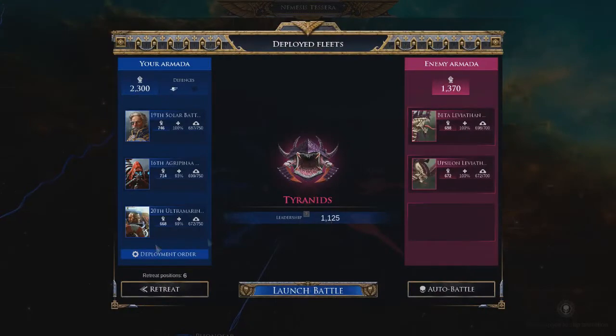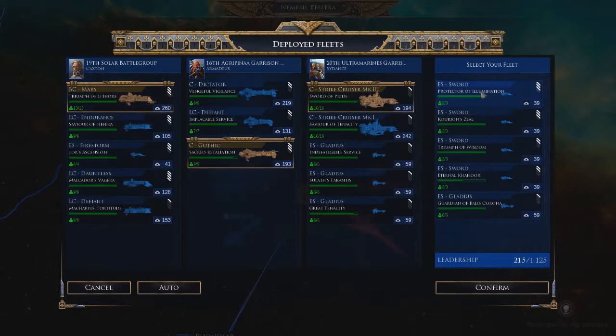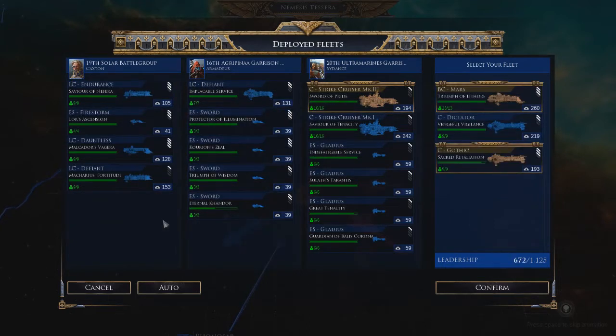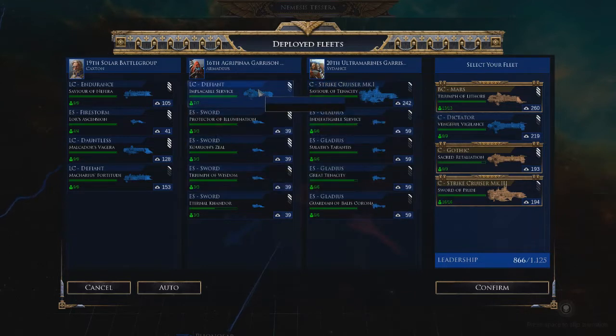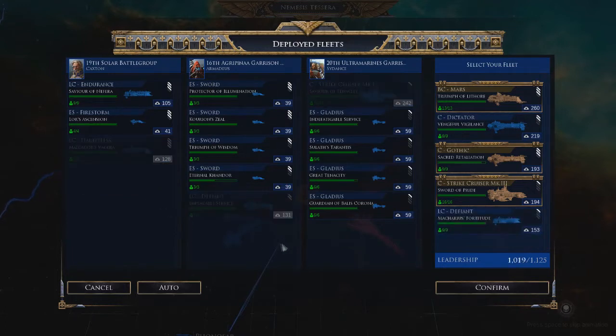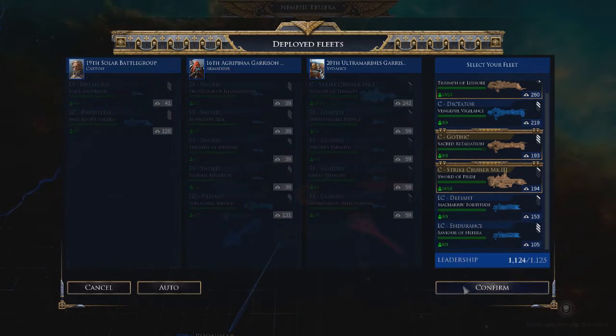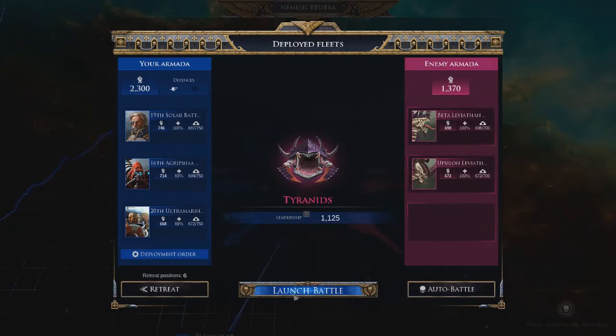Two fleets. Deployment order. I want as many Novas as I can get — so that's three. I forget which one of these has actual deployables. Let's get an Adeptus Light Cruiser in here. Actually, let's get a Strike Cruiser Mark III, the Space Marines. A Light Cruiser here. Actually, you know what, we'll go with the Defiant, and then the Endurance. I think that's good. We'll confirm that and then launch the battle.